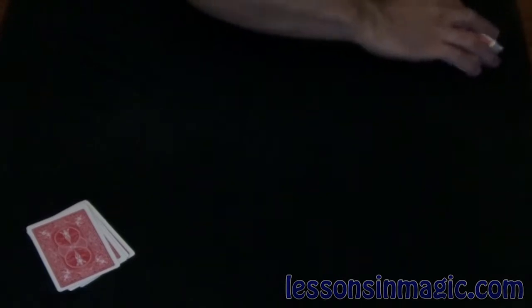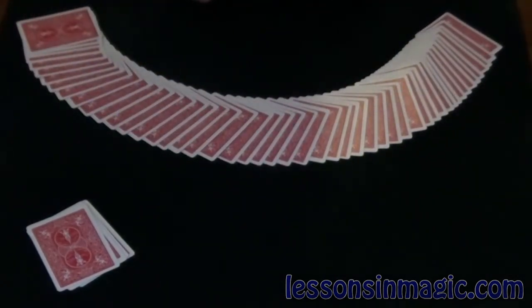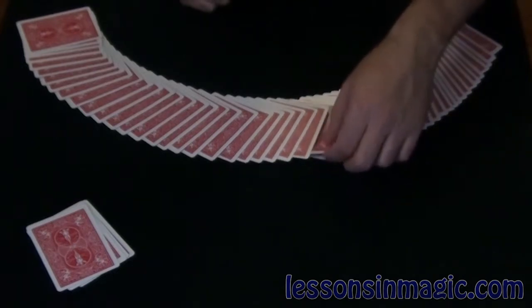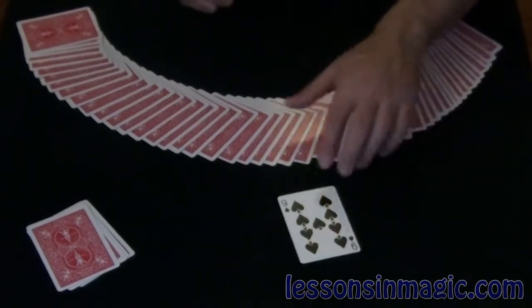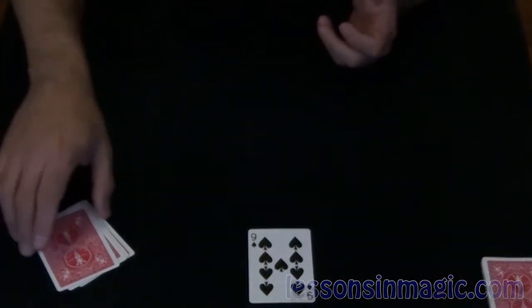The great thing about card tricks is they help us demonstrate some interesting things from science fiction. In this case, we're going to demonstrate the Transporter from Star Trek. First thing we have to do is choose our Captain Kirk, who is going to be played by the Nine of Spades today. Captain Kirk — Nine of Spades.